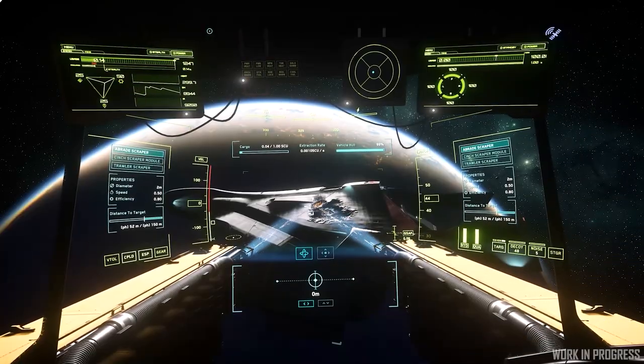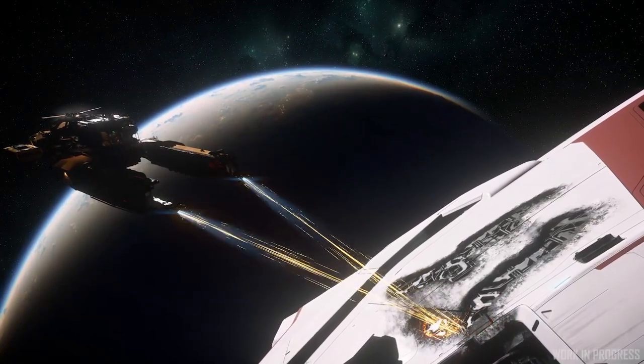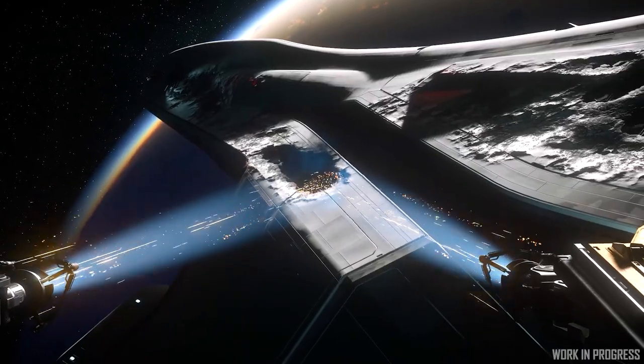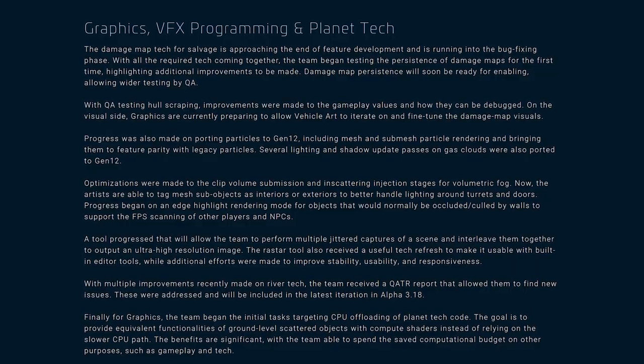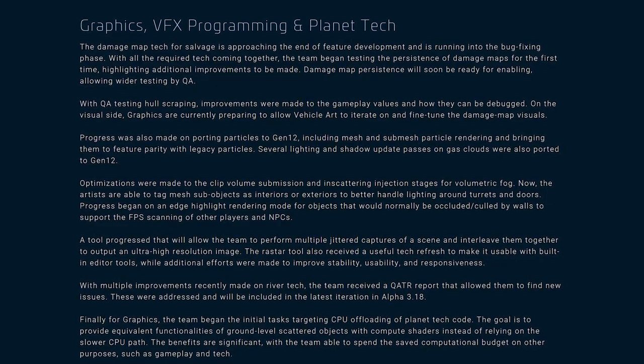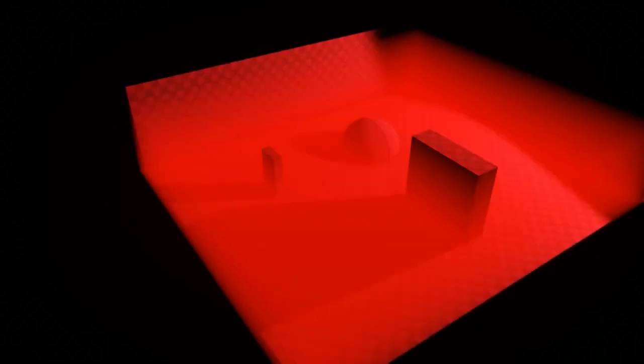In the graphics department, the damage map tech for salvage is running and in the bug-fixing phase — a big piece of tech being introduced alongside salvage. Plenty of optimizations were also worked on regarding Gen 12, CPU offloading of planet tech code, volumetric fog rendering, and other graphics updates.